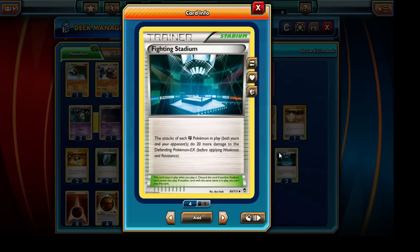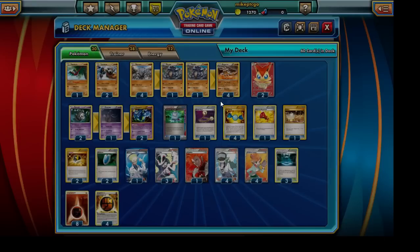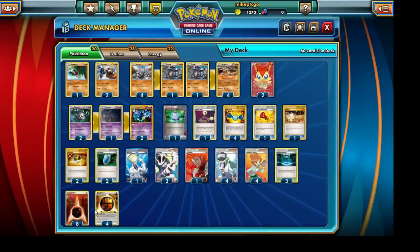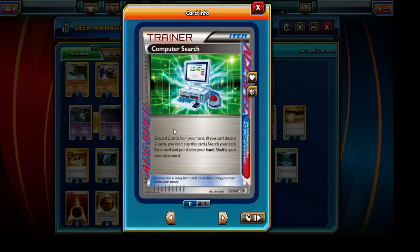Our deck is a very tight fit, so unfortunately no tool cards. We're running a total of 12 energies — 8 Fighting and 4 Strong Energies. For our ACE SPEC card we're running Computer Search, because it's important to draw the right cards at the right time. We could use Korrina to grab an item card and a rock type Pokemon, but we can't grab Dusknoir line cards or stadium cards — that's why Computer Search comes in handy. You could swap it for Dowsing Machine, but Computer Search has been a bit more successful with this deck.